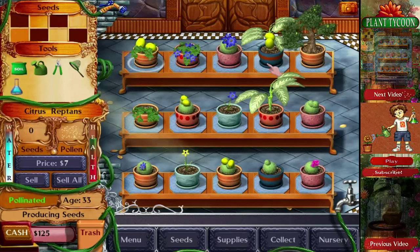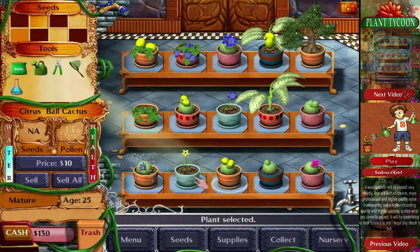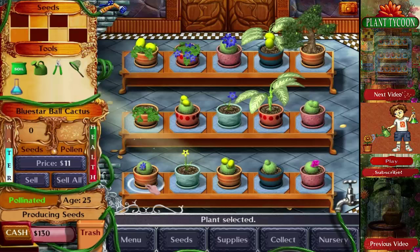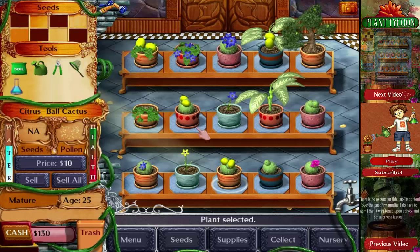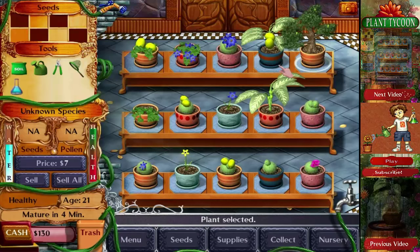My goal is to get the six magic plants, and to do that I need to breed different plants with each other. I'm going to breed a citrus because that's at the very corner — I'm so glad I have a citrus ball cactus, because I'll need it for later. Think of it as a grid, like a graph with an x-axis and a y-axis. On the x-axis is kind of what the plants are, and on the y-axis is what their flower is. There's a little table for it somewhere in the forums.